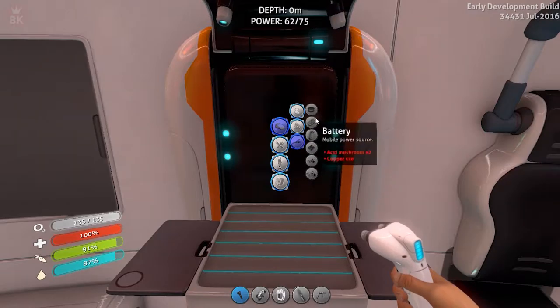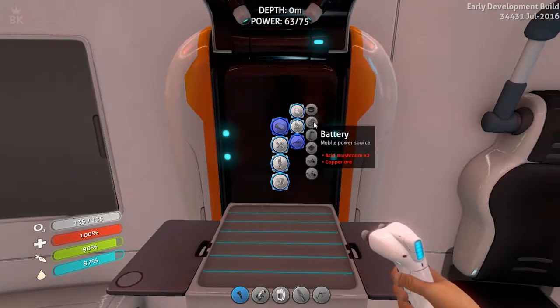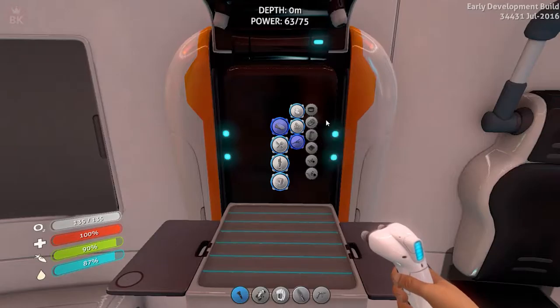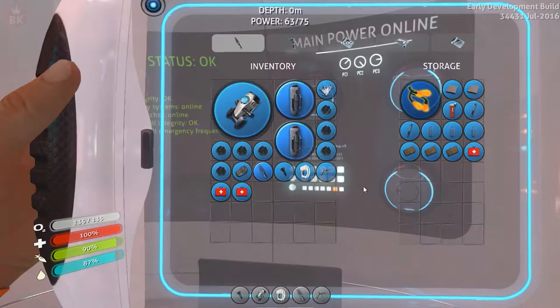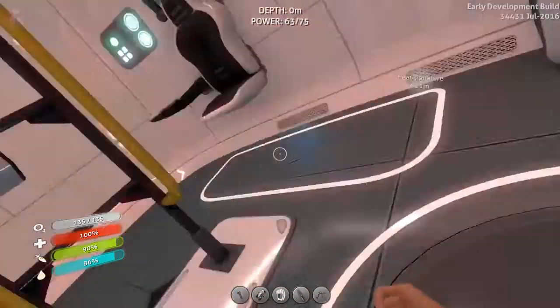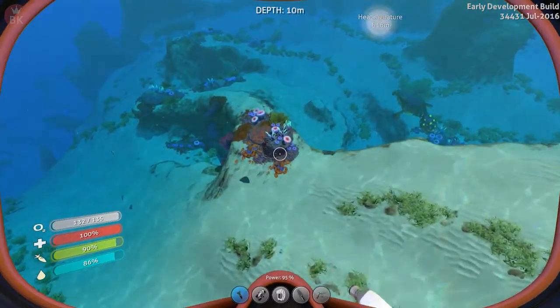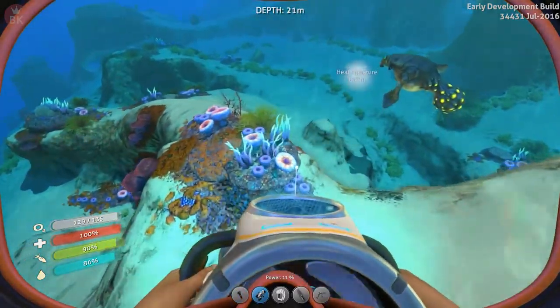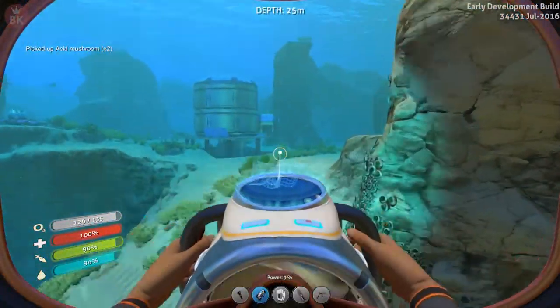Quickly check — the fabricator needs a wiring kit and a computer chip. For electronics it needs two copper ore. Battery also needs copper ore and two mushrooms. We do not have the copper on us, which is a bit of a shame.